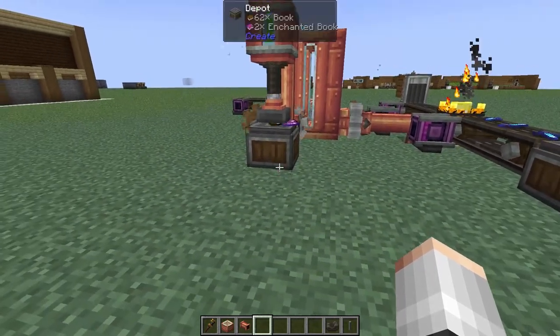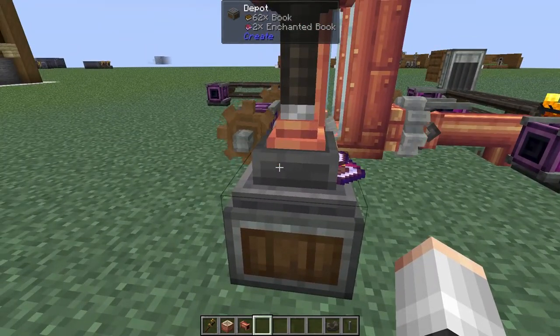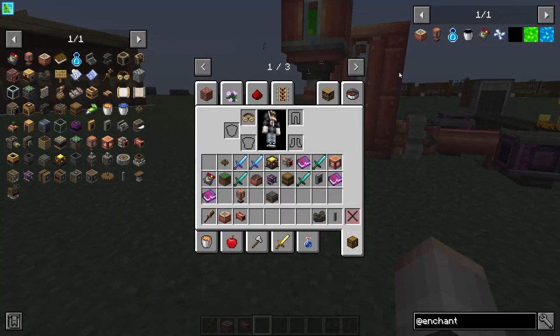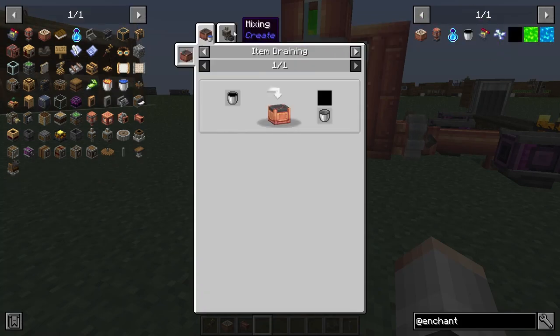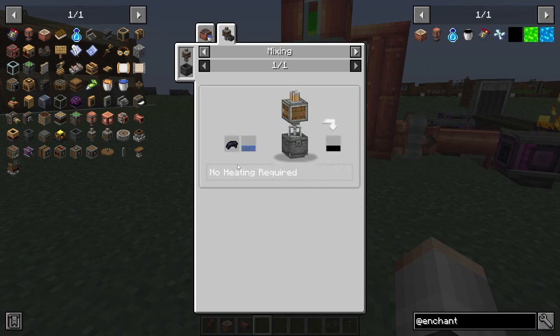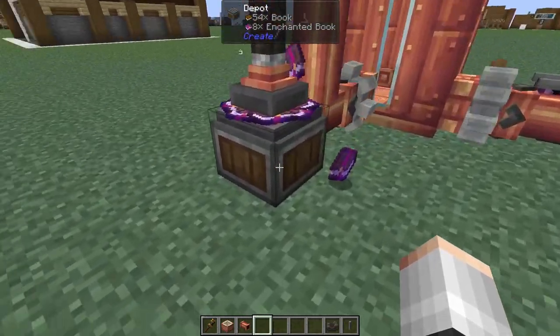After a couple of seconds we now have infinite mending books - infinite novels of great experience, infinite anything you want book-related. Liquid experience is used for duplicating your enchanted books. If you want to duplicate written books you're going to need some ink. Ink is very simple - in a mixer you throw in any ink ingredient: black dye with a rose, ink sack, a little bit of water, and you get out your ink. That's what you plug into your printer for duplication.